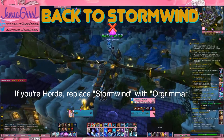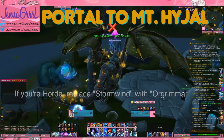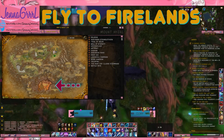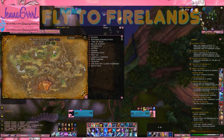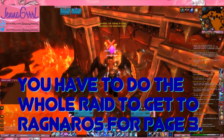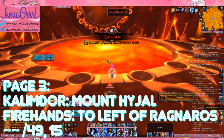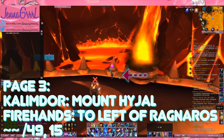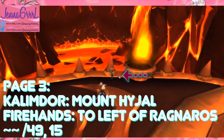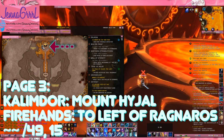It's back to Stormwind where we need to take the portal over to Mount Hyjal. Once we arrive in Mount Hyjal we need to fly down to the Firelands. You do have to do the entire raid once you get to the Firelands, because you have to be able to get the page where Ragnaros is at. Page three is over here to the left of where Ragnaros spawns. Remember, if you've already done this raid this week you won't be able to do it again, so make sure you go through this process at a time when you haven't already done the raids for that particular week.